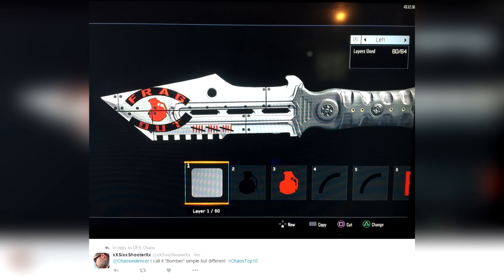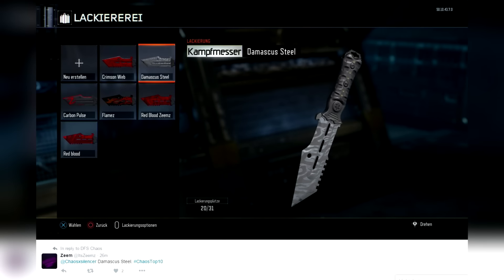Coming in at number 9, from Zeme — he calls this 'Damascus Steel.' I like it. I love the name; I'm all about the name for these paint jobs and that one's sick. It's a simplistic paint job but it's really really cool, and the name fits it to a T. Great job.